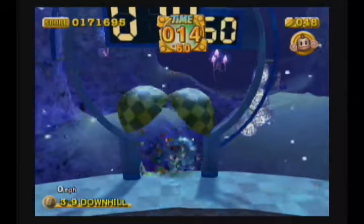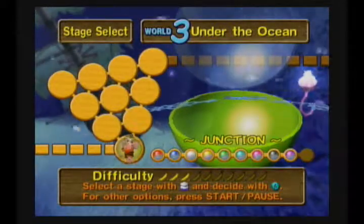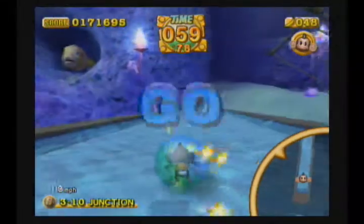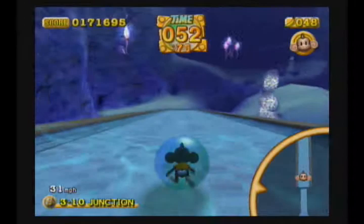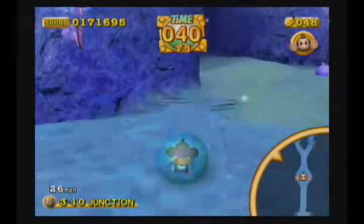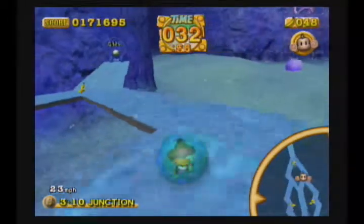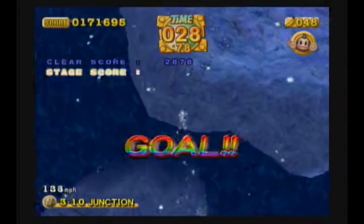Junction - conjunction junction, what's your function! And then we'll be done with World Three, moving right along. This game's not that long if you're good at it. So is there two paths? No there's not - what's the gimmick with this level? This one's definitely the easiest of the level threes. No problem there - and that's World Three done! We have a cutscene and then we enter World Four.